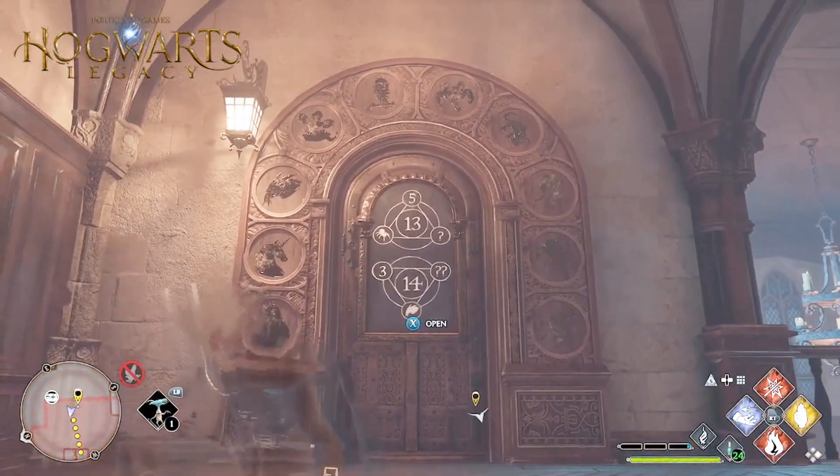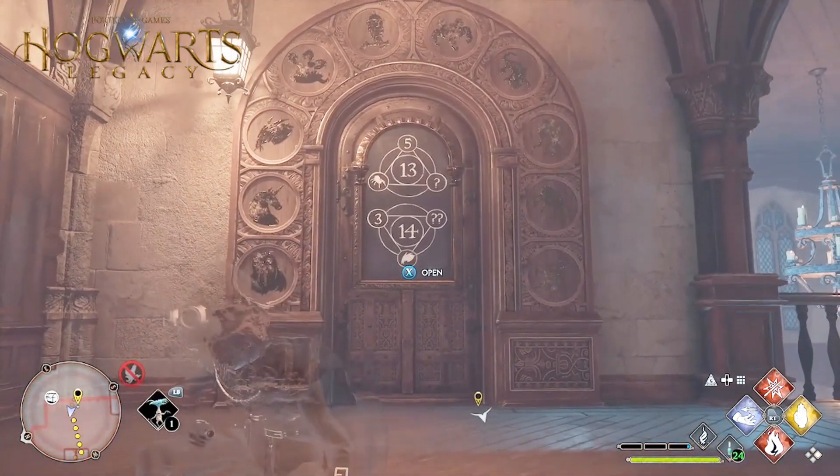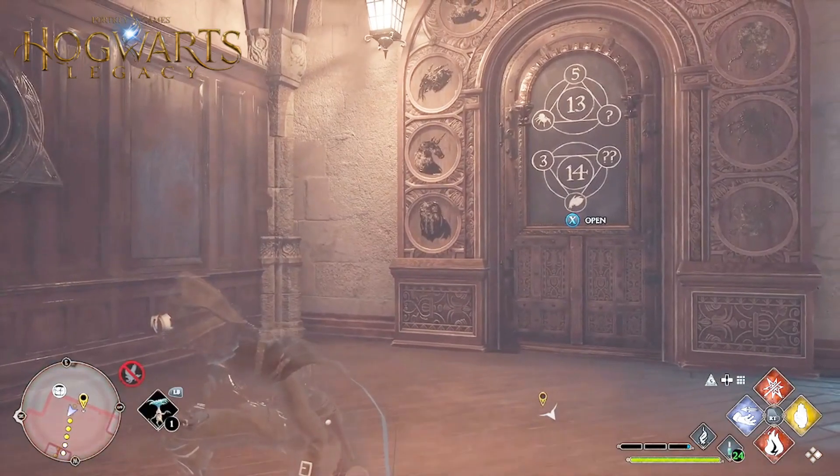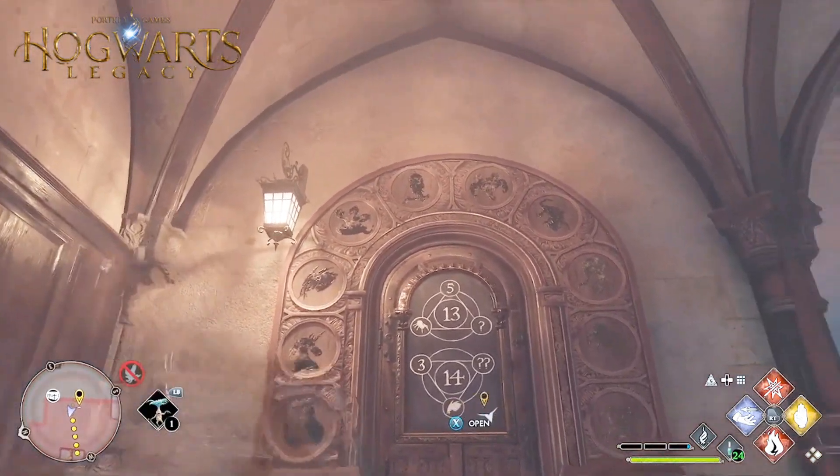When you hit the prompt button, you'll see an image on the door. There'll be two triangles — one on the top and one on the bottom. Each symbol around the door has a number from zero to nine, and you need to use those to solve the puzzle.